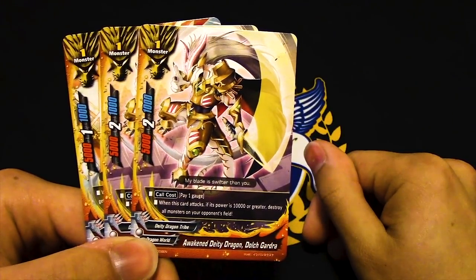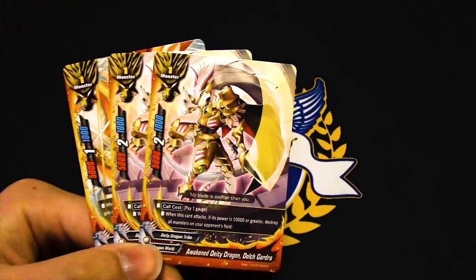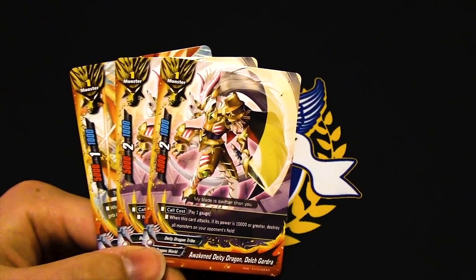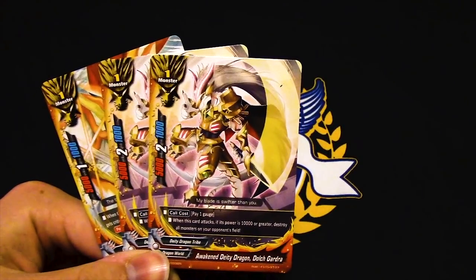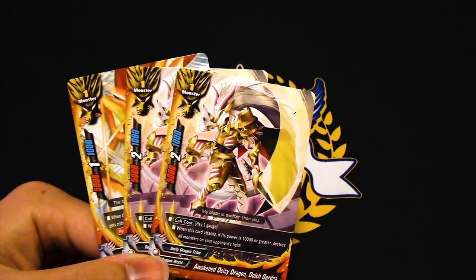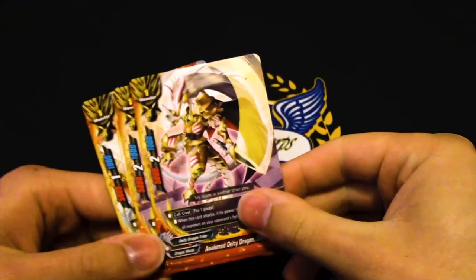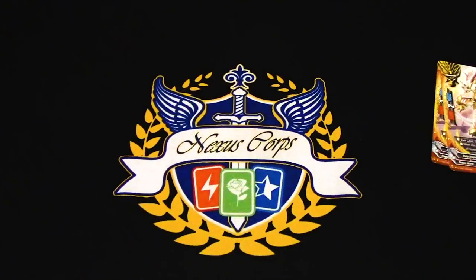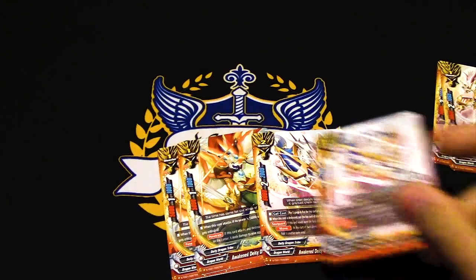Three — actually two — copies of Dolch Gardra. Call cost: pay gauge. When this attacks, if it's 10,000 or greater, destroy all monsters on your opponent's field. That's kind of interesting, but Garga already has Phantom Gargantua Dragon for destroying stuff, so this card isn't really needed. It's only two copies.